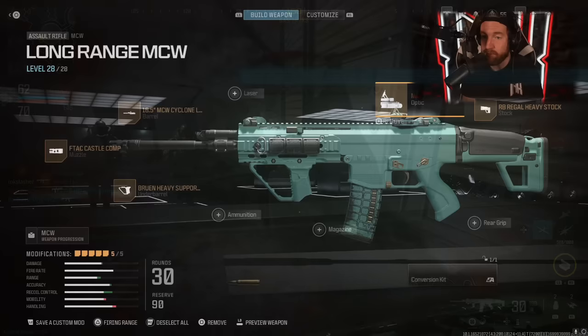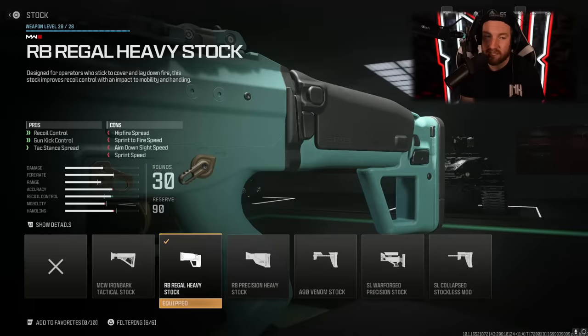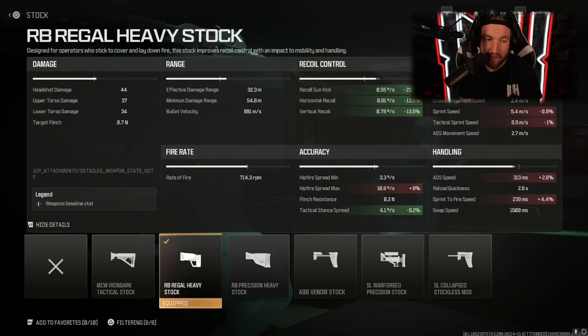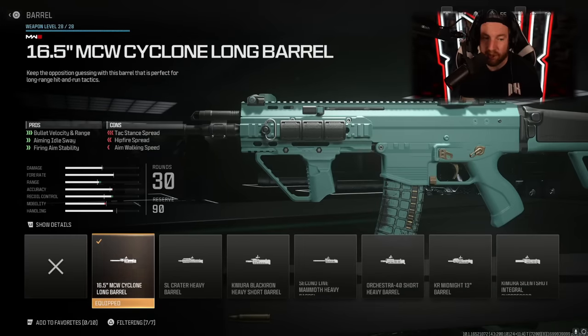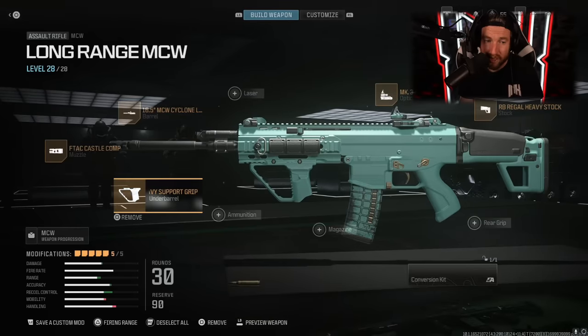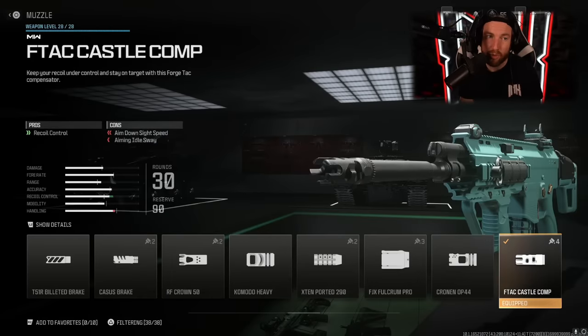As far as the attachments I'm using on the MCW: the MK3 Reflector — it's the optic I use on every single weapon. It doesn't take up much of your screen; it's simply a red dot. For the stock, I am using the RB Regal Heavy Stock for recoil control and gun kick control — it improves your vertical and horizontal recoil, and horizontal recoil is the one that is going to cause you problems on most weapons. The next one is the 16.5 MCW Cyclone Long Range Barrel — bullet velocity, idle sway, and firing aim stability, making this thing super accurate. Then we have the Bruin Heavy Support Grip for gun kick control, horizontal recoil, idle sway, and firing stability. And finally, the Tack Castle Comp for recoil control.